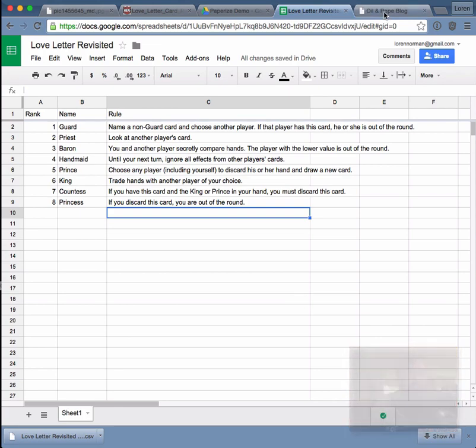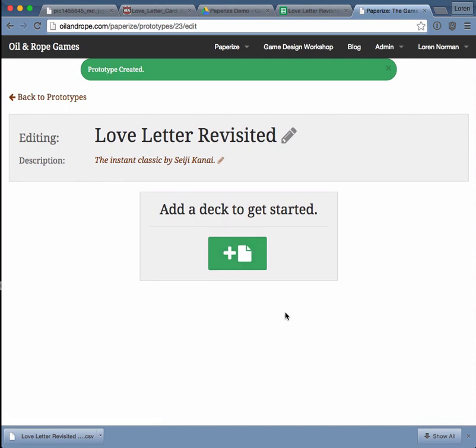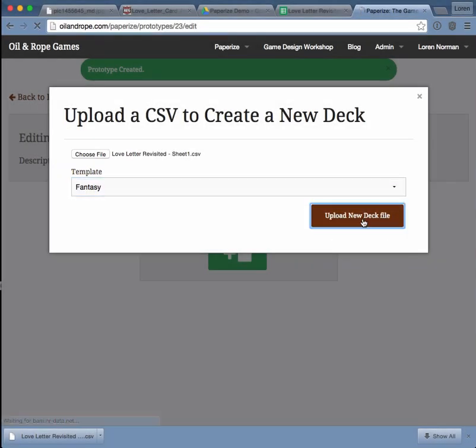So let's hop over to the Oil and Rope page now, and I'm going to open PaperEyes. PaperEyes is here, it's prompting me to start a new design. I will, and I'm going to call this Love Letter Revisited. We'll give a description of the instant classic by Seiji Kanai. Okay, so now we're inside our brand new prototype called Love Letter. It's prompting me to add a deck to get started. A deck is just a CSV file, so I could click here to upload. But because we're using all web tools, you can just click and drag to the file uploader. Then you choose a template — we have two motifs right now, fantasy and sci-fi. I'm going to start with fantasy and go ahead and upload this file.